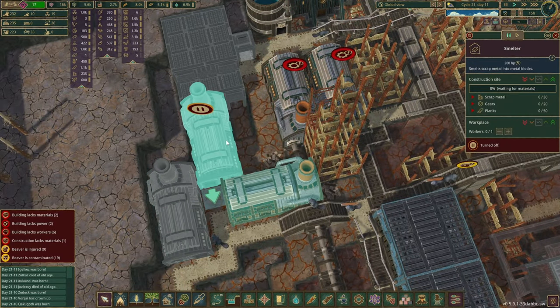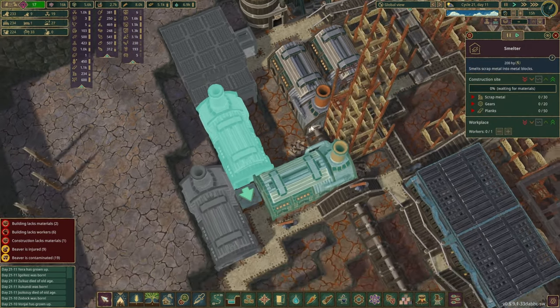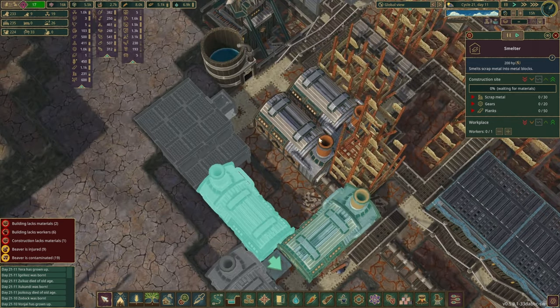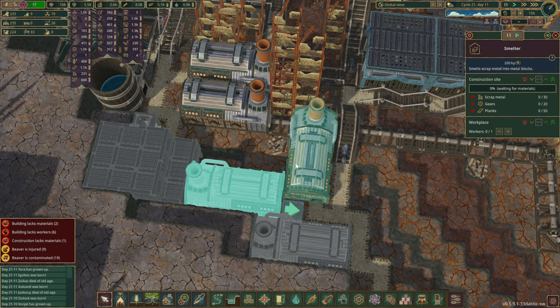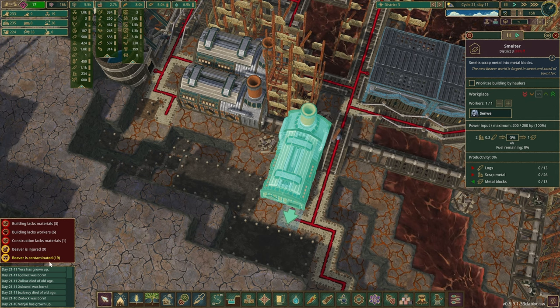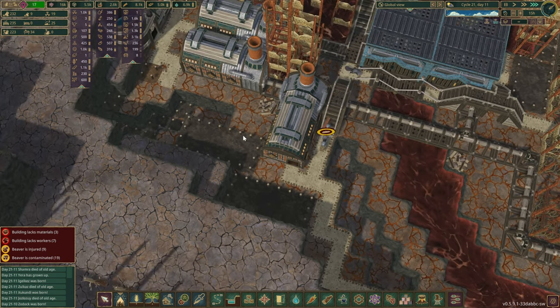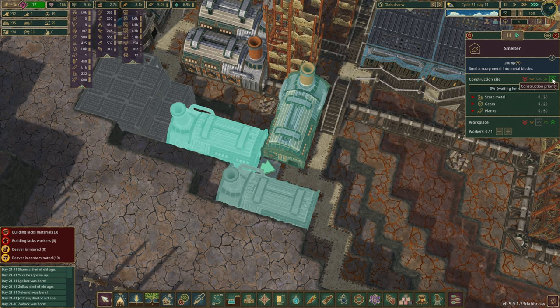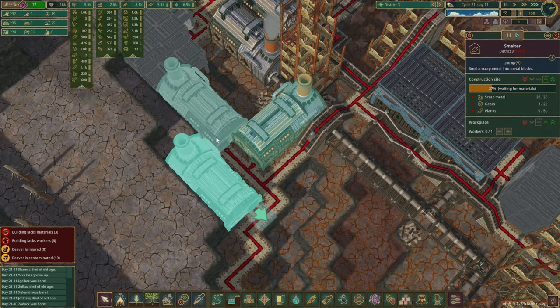Things might get a little bit busy with the road layouts, but if we change these ones around things might actually be fine. First smelter is done with a worker already, and the good news is there are only 19 contaminated beavers left now. Slowly but surely we are starting to improve. I'll fix up the road — you're almost done and this one will get resources very soon.